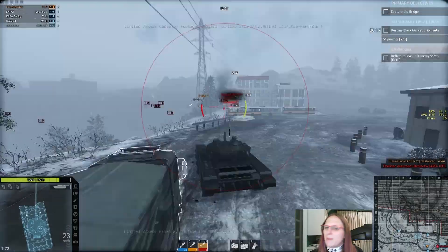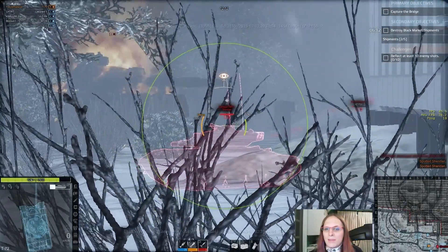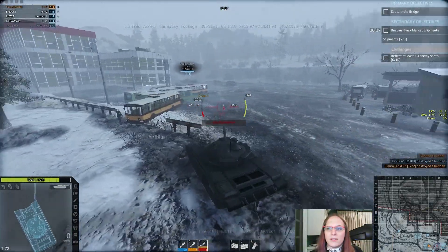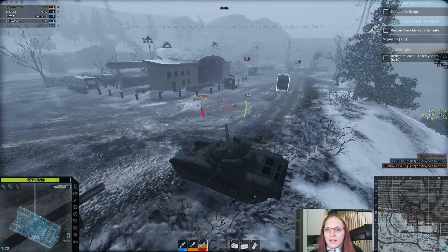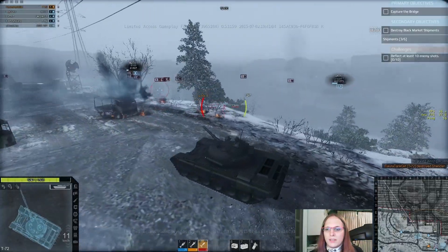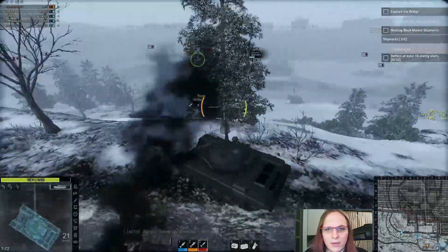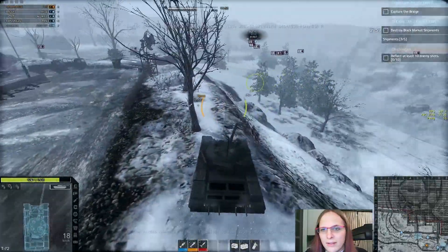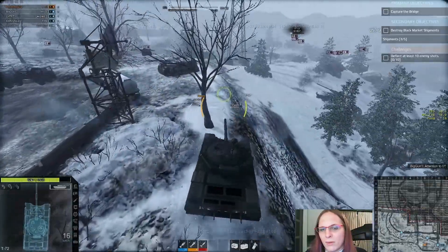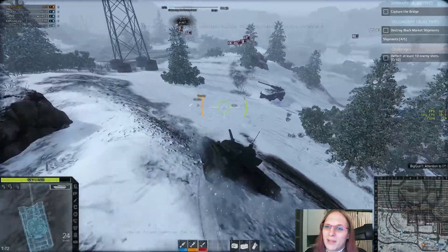I know we need to break that black market truck but I'm more focused on the fact that there are still tanks alive and they need to die. Somebody tagged the point and made these guys spawn, which makes it look a little easier. I'm kind of wondering where that other truck is. I'm going to go in the ditch after it. You really want to get those secondary objectives - it doesn't pay a lot more, but you really want to get them.